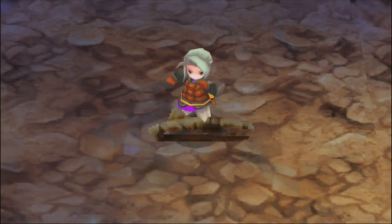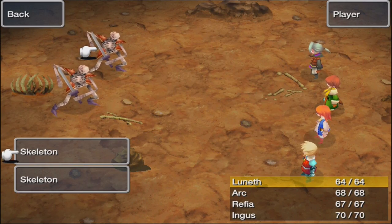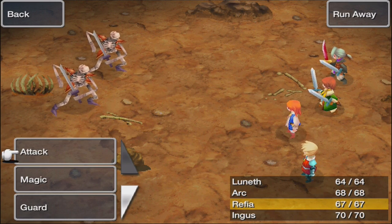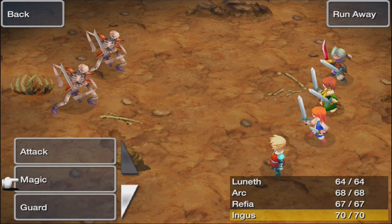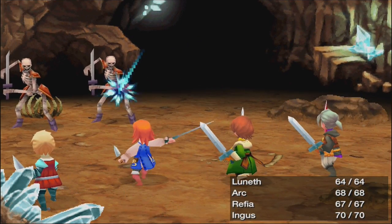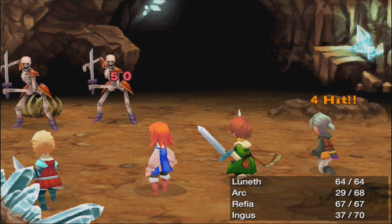The Sealed Cave contains a ton of undead enemies and they're honestly pretty difficult. It's good to have your party at least at level four, preferably level five. There's an encounter — skeletons. These are actually some of the more difficult enemies in the dungeon. They have pretty decent health and attack, and 33 damage per attack is brutal.